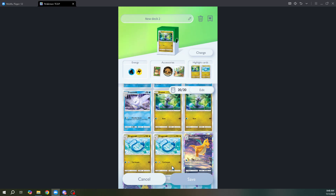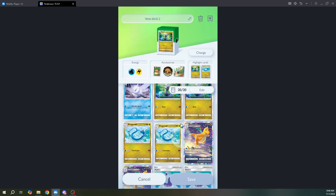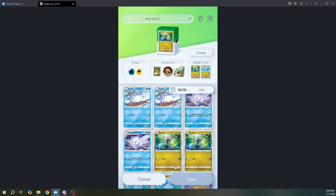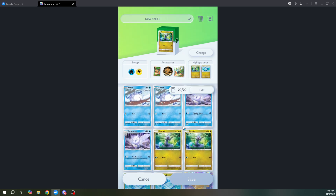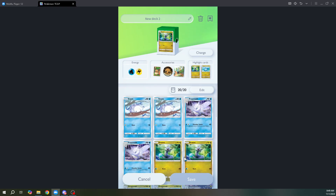This is a pretty expensive deck to be honest, but I got really lucky as a free-to-play player. I got two Dragonairs — Shiny Dragonairs — for my team. I got the second one from the Wonder Pick, and I got two Frostmoths from the Mewtwo Gacha pack. Anyway, just a quick video — if you have questions, leave a comment and I'll get back to you. Take care!